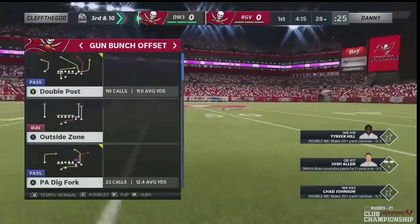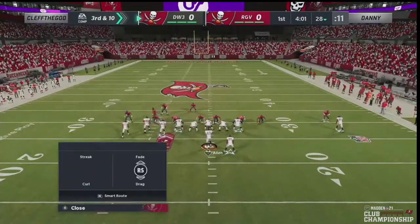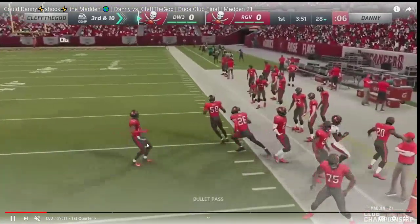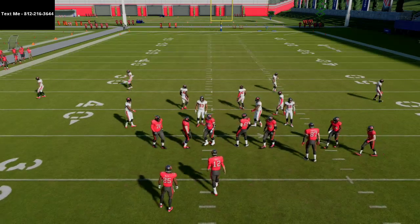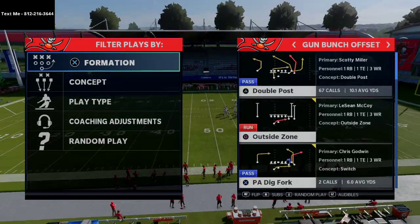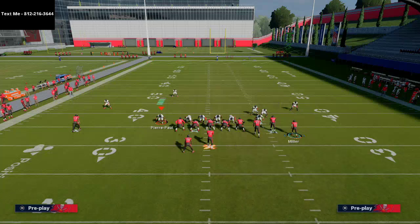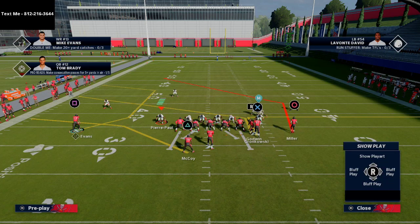That brings up third and ten. Danny should be in dime 1-4-6 or two-four-five double-A gap. Clef's going to go to double post with the motion over slant. Danny goes to some max coverage, and that C route is able to get open. Double post is one of the most effective plays in Madden — probably what a lot of people would call the best play in the game, with a lot of different options. Danny was in two-four-five double-A gap cover-one hole playing max coverage.